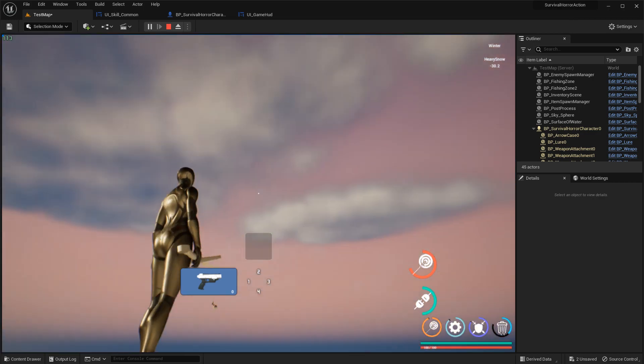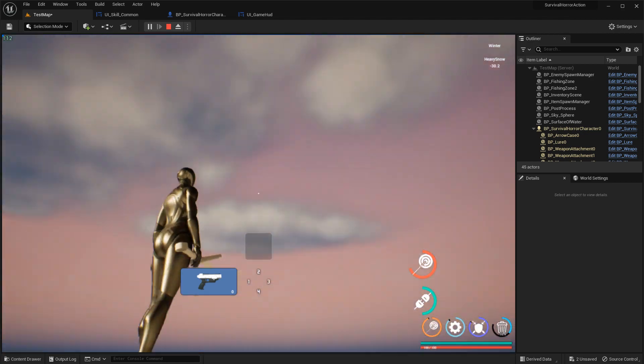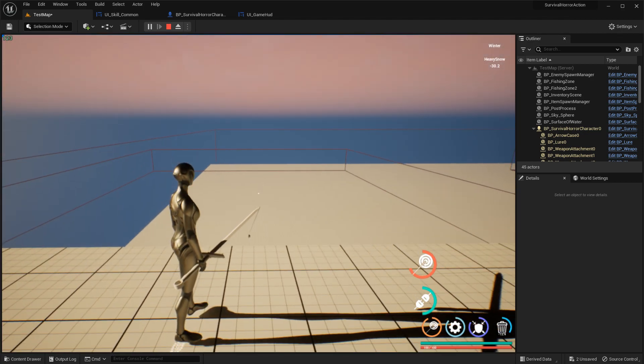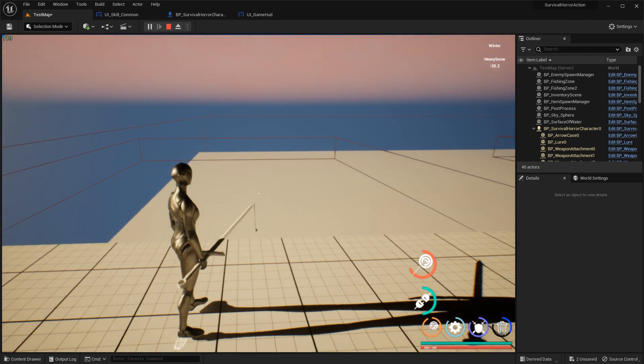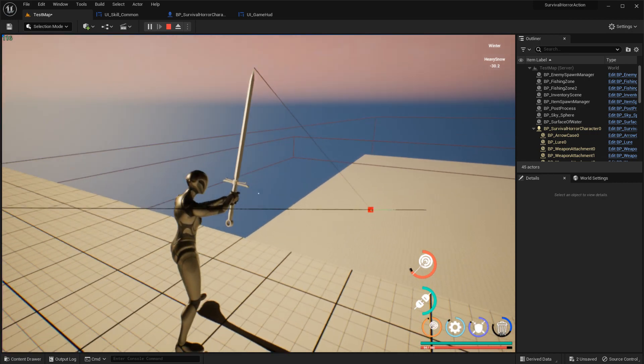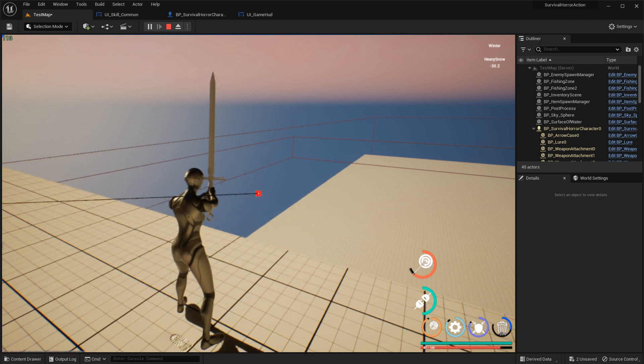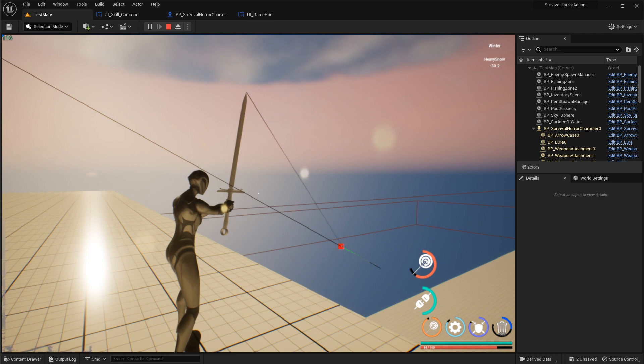Aim the cursor here at the hit point — there is a cursor. Aim to the fishing zone and hold the left mouse button. You have to wait here. Of course you can pull the lure. Please wait here.